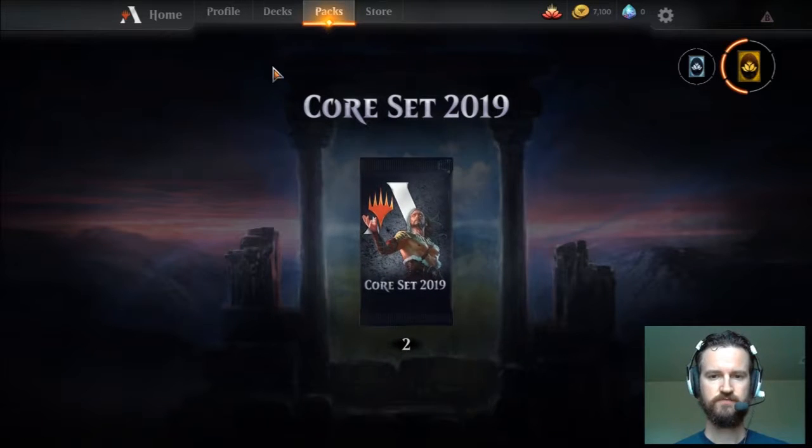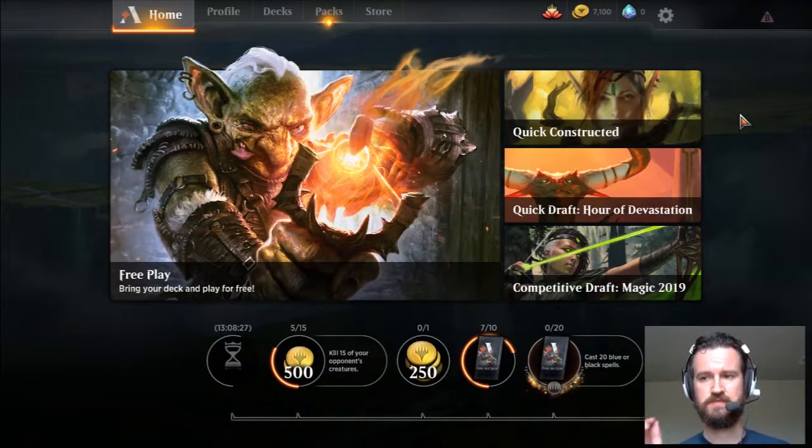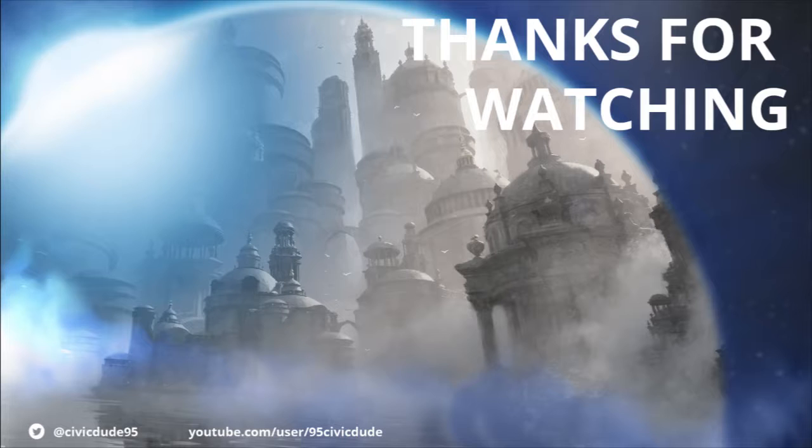That's going to do it for this video. I highly encourage you to download this game — it's very fun. It's still in closed beta, so the process is very easy: go to the Wizards website, sign up for the game, and within a few days they'll reach out to you with an access code you use when you log in. The process was super simple — please go do it, guys. Support Wizards and go play this game. It is very fun, very fast-paced. Alright, see ya, bye bye!